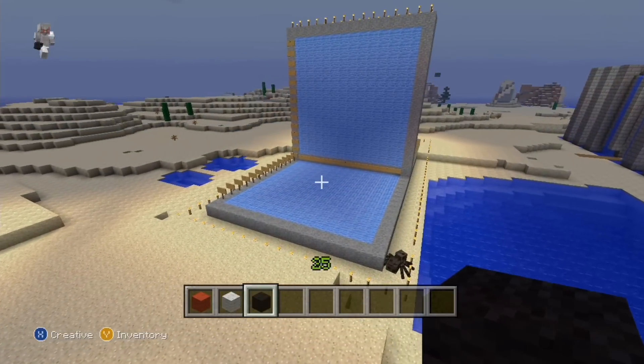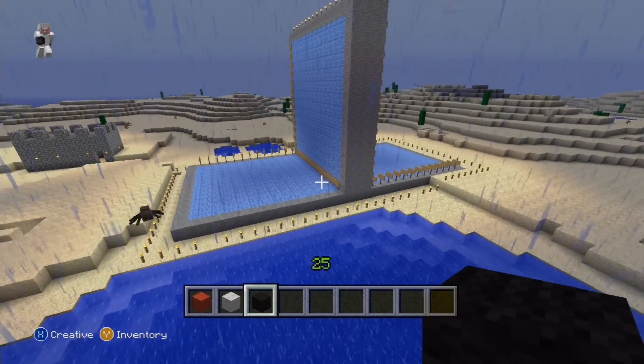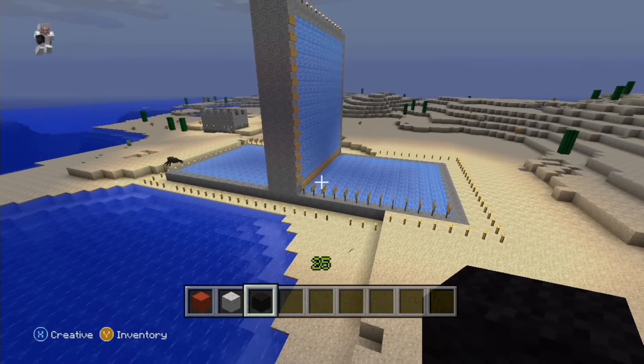I built a 15x15 board from stone and wool. The blue represents the sea — I think you can see my subtle link there.